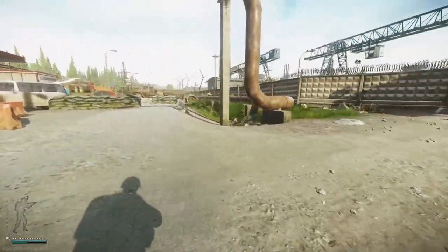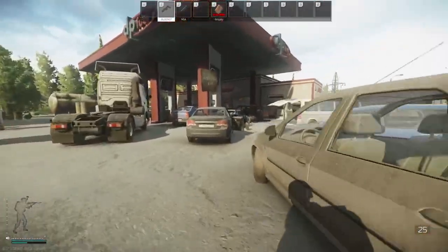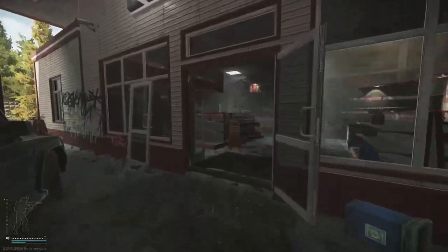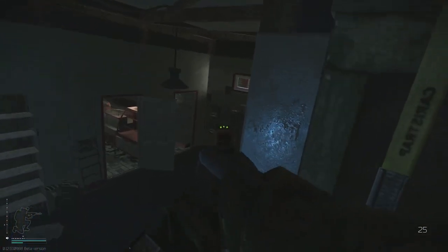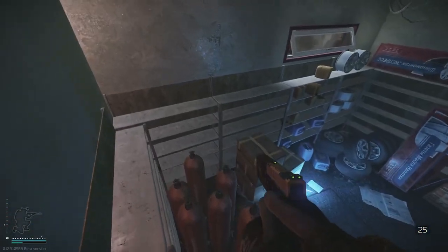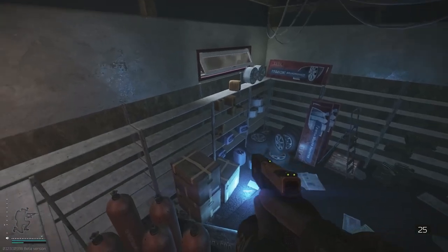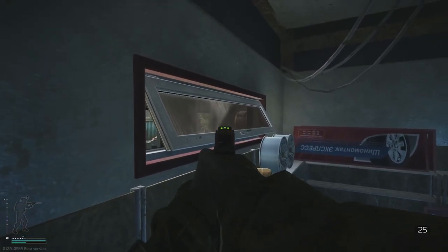Now we go to gas - there are some jump spots at gas that I actually use myself and I've gotten a few kills this way. Getting on these boxes and stuff is pretty old, but most people just like to sit here and hold the inside. I like to come out and peek through this window.